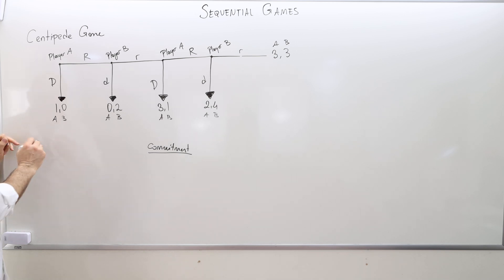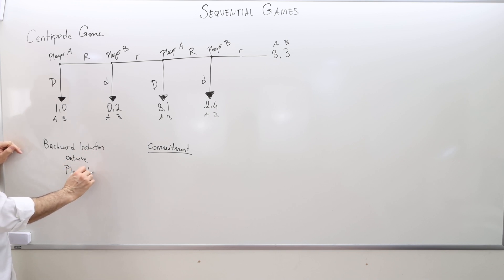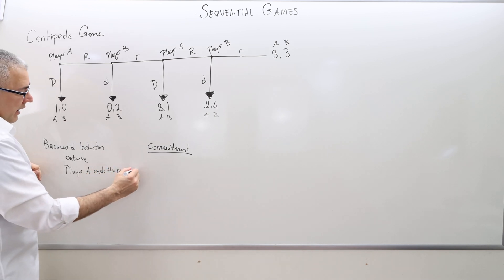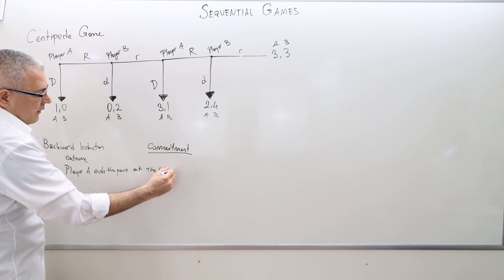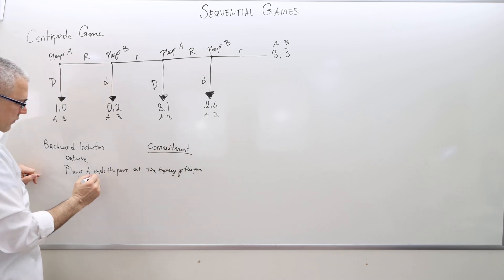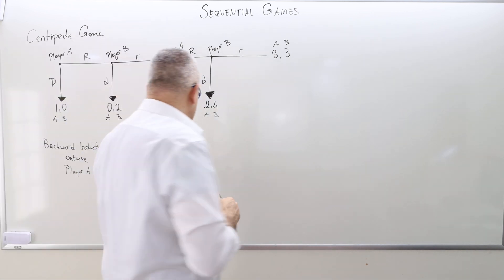Therefore, the backward induction outcome is unique: player A ends the game at the beginning of the game, and the payoff is going to be 1 for player A and 0 for player B.